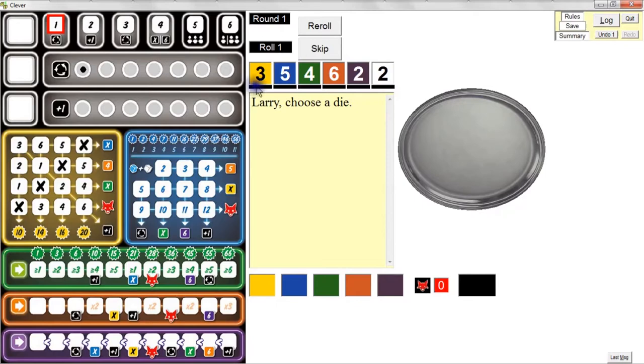The dice have already been rolled, but let me give you the overview of how this works. In each round — and there are six rounds — you're going to roll the dice three turns when it's your turn. Each time you roll the dice you get to choose to use one of those dice and place it on your score sheet. Depending upon what color you chose, you'd either activate something in the yellow, blue, green, orange, or purple zone.